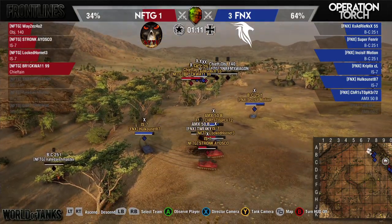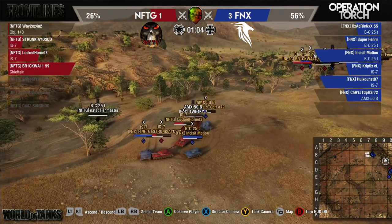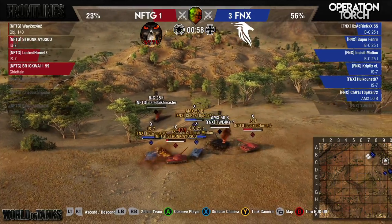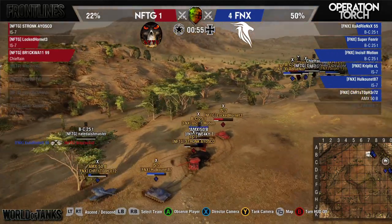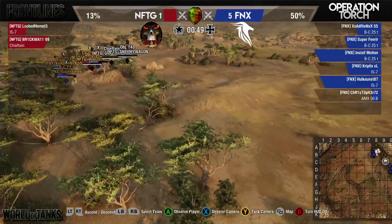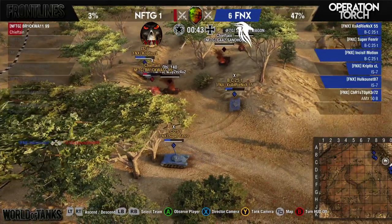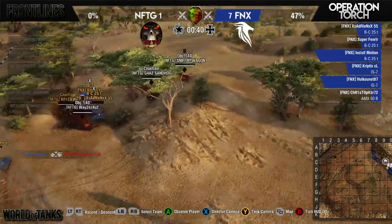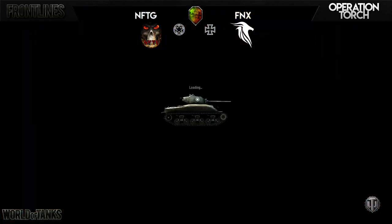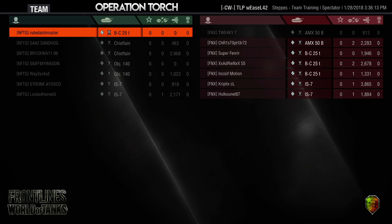Hulkhound has got free rear shots on both of those IS-7s. Incisive Motion comes in to try and put some distraction in because he's not even loaded himself. Down goes Stronk, and Phoenix takes command of this battle. At the three-minute marker we still had near-perfect health for both teams, and then in a matter of two and a half minutes Phoenix was able to finish the round off with a near-flawless victory — one point short of perfect.